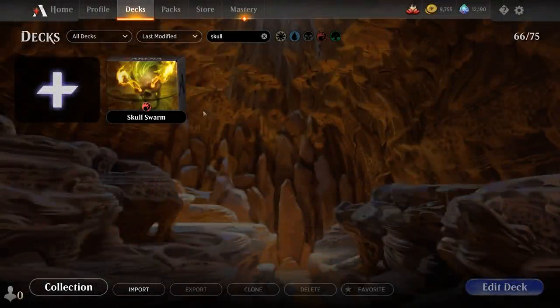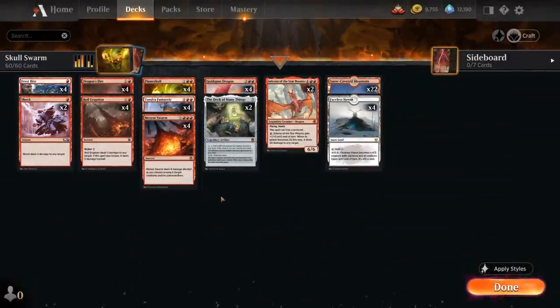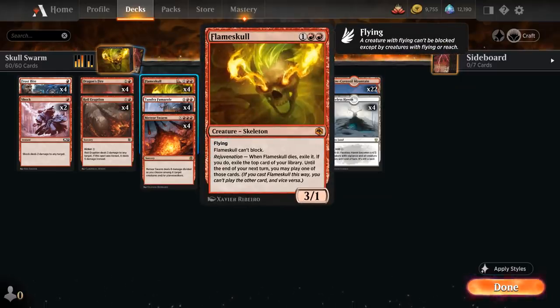Hello and welcome to another Standard Game The Video. Today we're taking a look at another Standard 2022 deck preparing for the upcoming rotation, and as voted on by my supporters on Patreon, today we're building a deck around Flameskull — the 3-mana 3/1 Mythic Rare Skeleton from Forgotten Realms. It has flying.